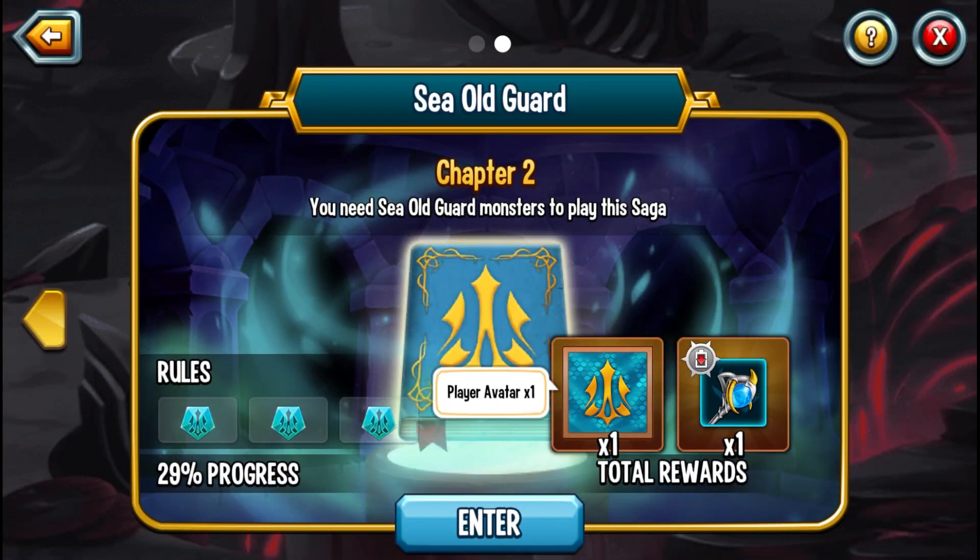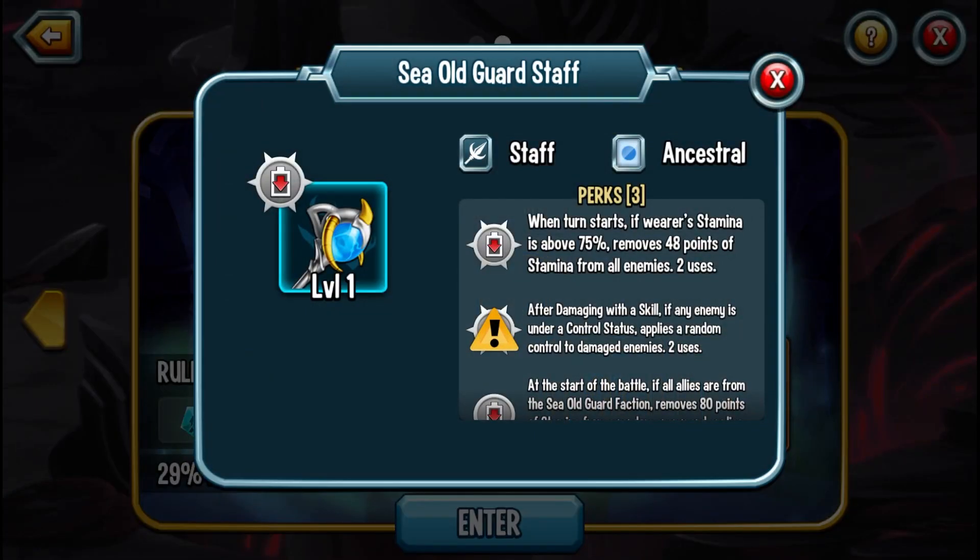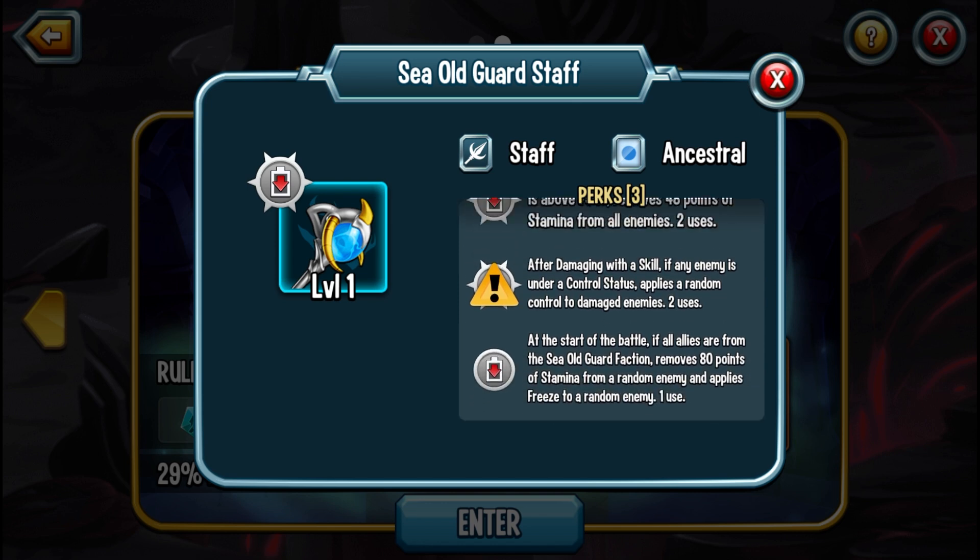If you complete this, you will of course get a brand new avatar, and you will get the Sea Old Guard Staff. When the turn starts, if the water's stamina is above 75%, it removes 48 points of stamina from all enemies — that has 2 uses. And after damaging with the skill, if enemies enter the control status, you apply a random control to damage enemies.